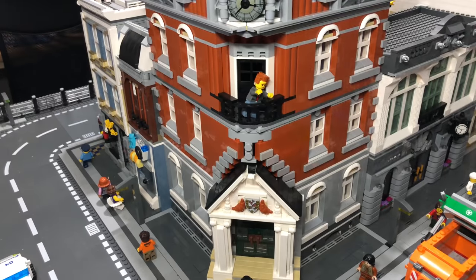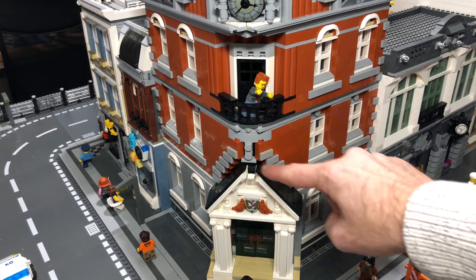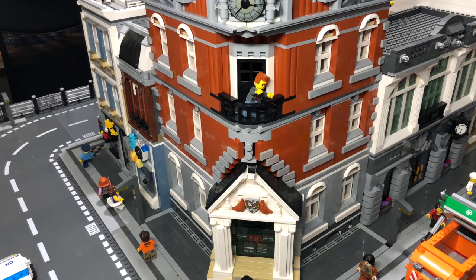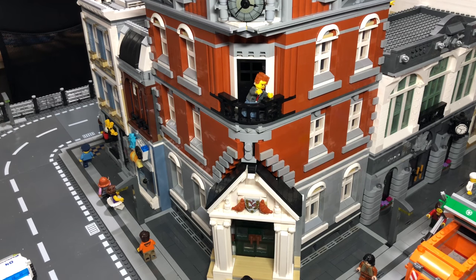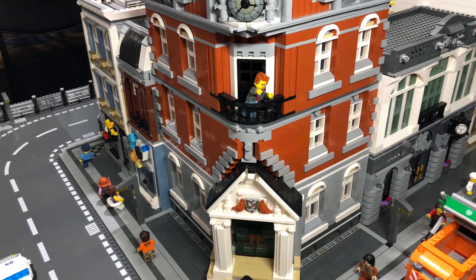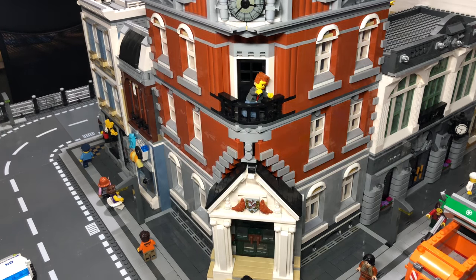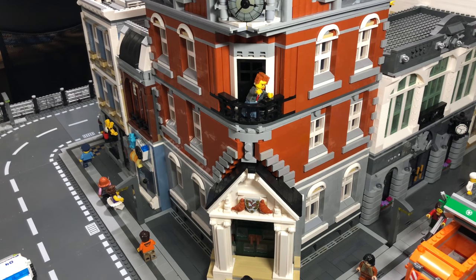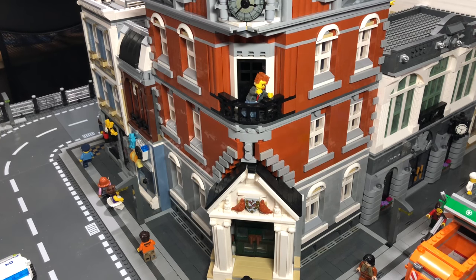I wanted to have it as a corner, using the same bricks and colors. It took me an absolute age to get this archway embedded in the building on a corner, but eventually I did it. It's not quite as secure as I'd like — I don't think it would pass any LEGO stability tests — but as long as you don't touch it, it's fine. Inside it's all detailed: Lord Business has got his little office and a hidden room where he spies on everyone in the city.